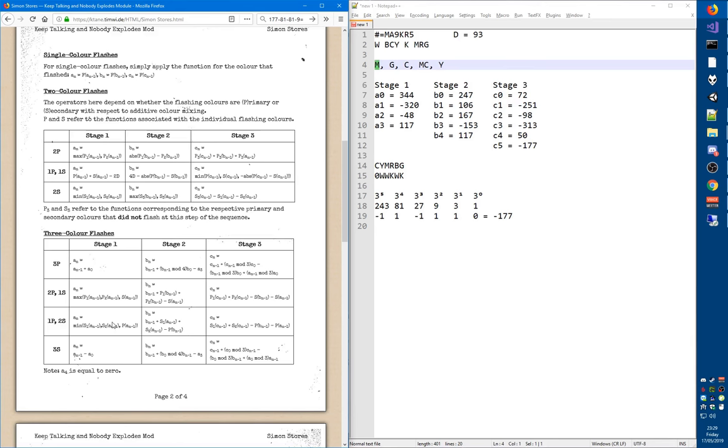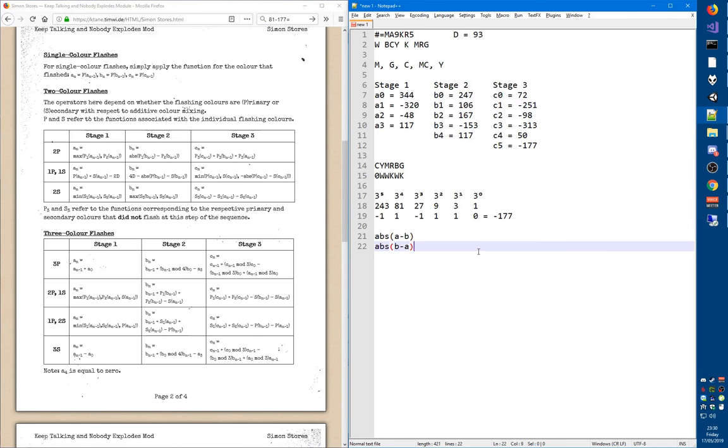If you have any mention of S3 or P3, that refers to the color of that type that did not flash. As for other functions: max means the higher of the two values. Min means the minimum. Abs means absolute value — abs of A minus B and abs of B minus A give the same result, which is why you can swap the order. Here's an example: absolute value of two subtracted values means the order of the two doesn't matter.